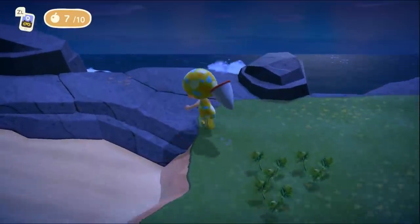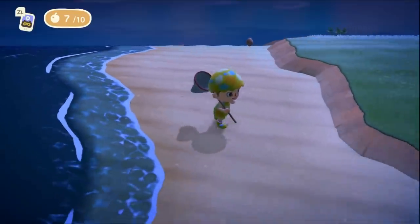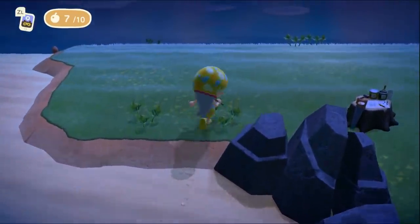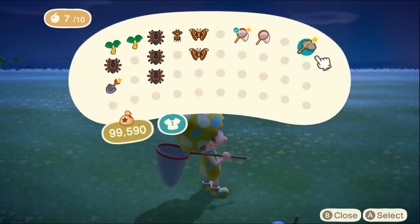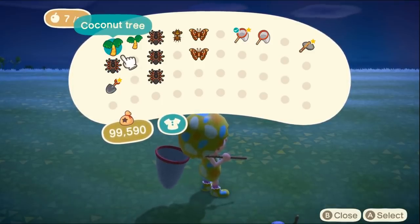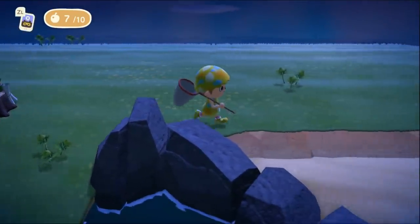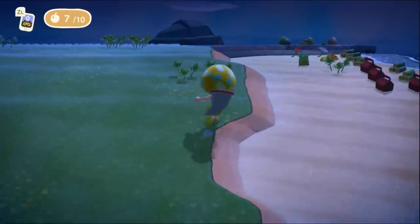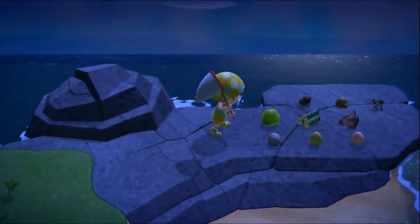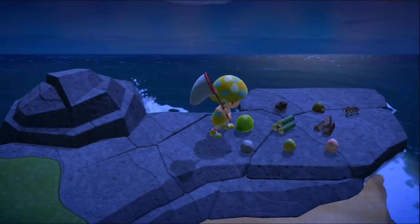It takes you 30 seconds and you've got yourself another eight grand in the bank. So that's what we're going to be doing here. Let's see how many inventory spaces we have - we've got 40 spaces total. Counting the tools, we have 31 places for tarantulas, and then two more after I put the palm trees down. I'm keeping one Atlas Moth for my museum and one for my house because I think they're cool looking.